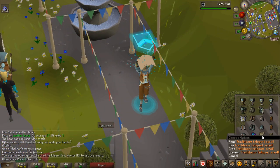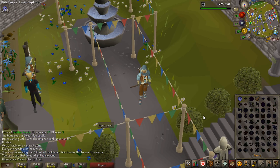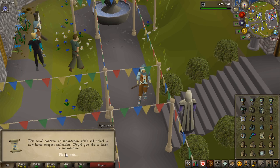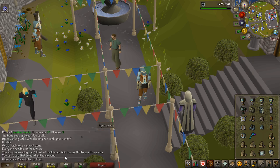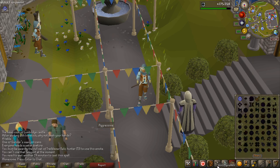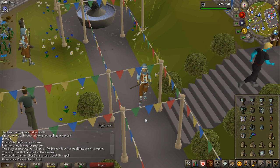Now we have the Tradeblazer teleport scroll. I've been using the Twisted League one, which I can't show right now because I just used it. If I learn this new one, it has a 19-minute cooldown still active, so I can't show it right now — I'll just clip to it at the end of the video.